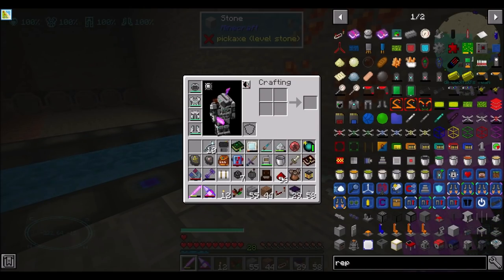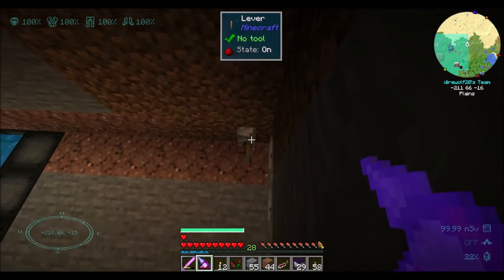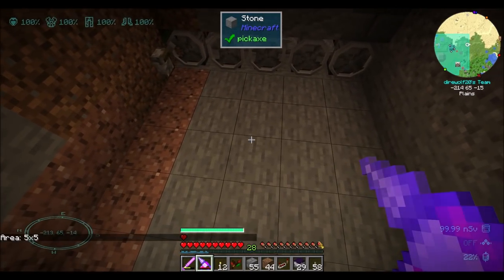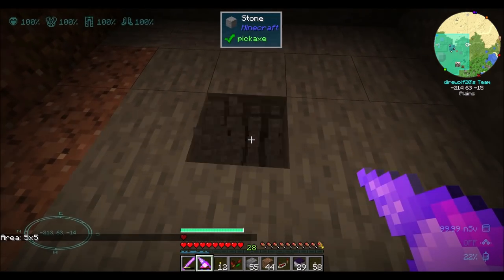I've also prepared ahead of time some mechanical dirt ready to kind of get this stuff going. That's kind of the reason I set up the redstone control — because I wanted to make sure that we were good to go here with this. So let's get mechanical dirt ready to rock.